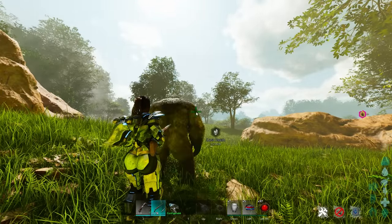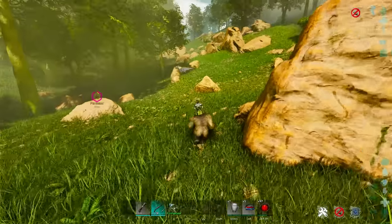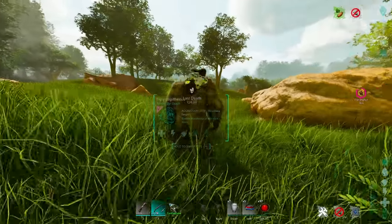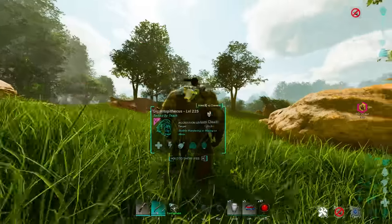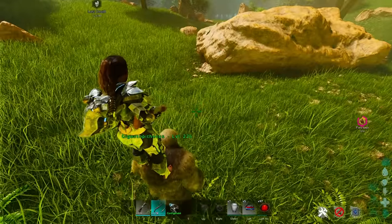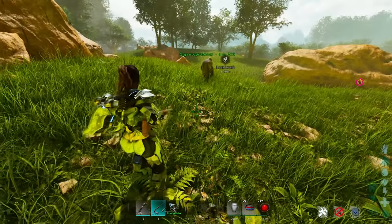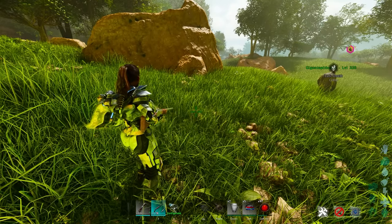The next thing people commonly forget is dismount direction control. Dismounting is easy to forget about. If I hit E on my Gigantopithecus, I get off and it's the same every time by default. However, you can actually control the direction you dismount by holding A or D on keyboard — it'll let you dismount from that side of the tame. You can go forward or backward as well. So if I hold A, I jump off to the left; hold D, I jump off to the right. This works for W and S on tames that support it. Control how you jump off — it's a small but very useful tip.